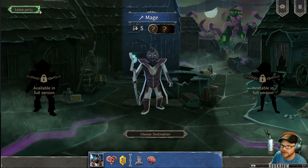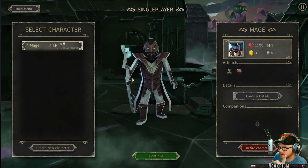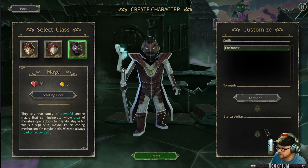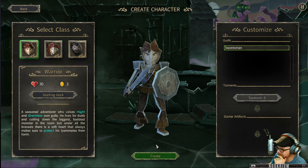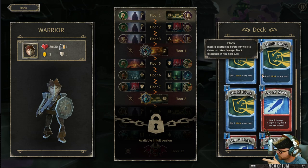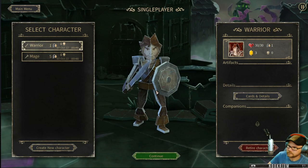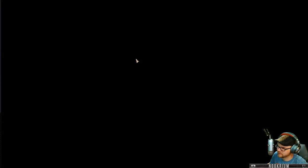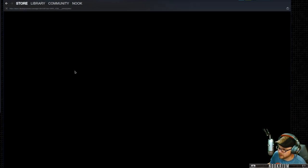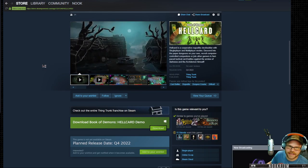I'm curious though — if we check out the other characters, we've got a bow person and a fighter person. Fighter person has mighty blow and shield block, which is in the other game. I think I've played all these classes in the other game, which is so different. Interesting. Anyway, there is Book of Demons Hellcard coming out sometime this year. And now I hear the sweet cry of a dad joke — did you hear why the guy got fired from the keyboard factory? He kept missing shifts.